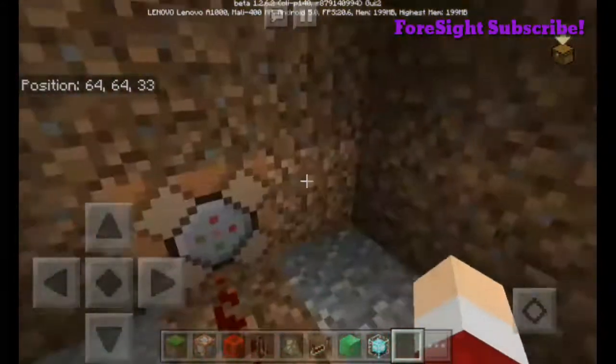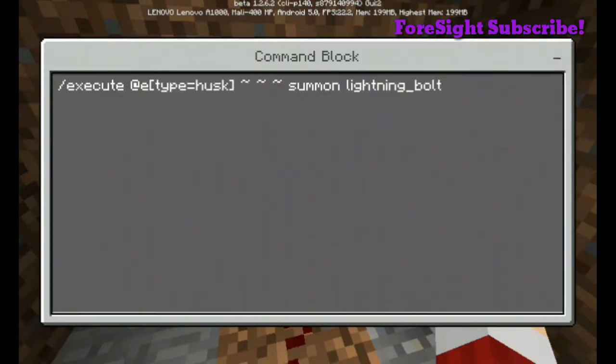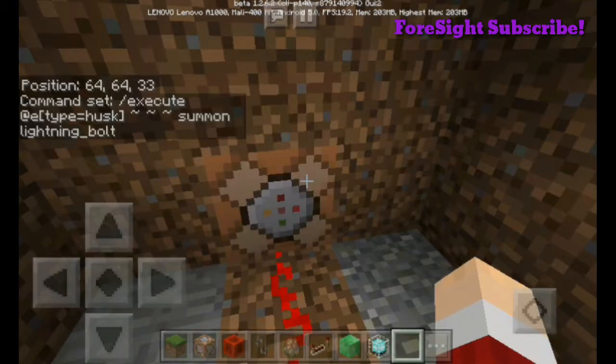As you can see down below, there's a command which leads into the trick. I'm gonna show you the command — it's like 'execute type equals house', and you can put any mob you want. So I'll shoot the house, and it's literally gonna execute that mob and kill it, and you get a summoned lightning bolt on it.